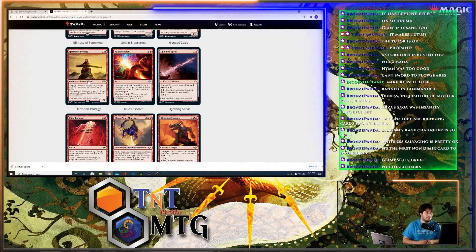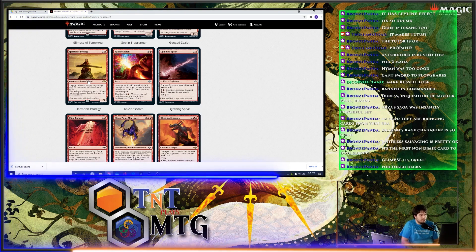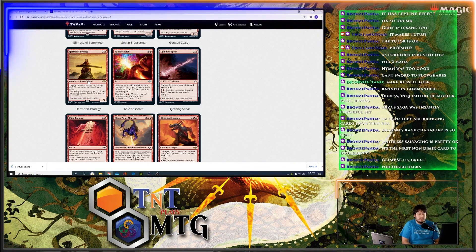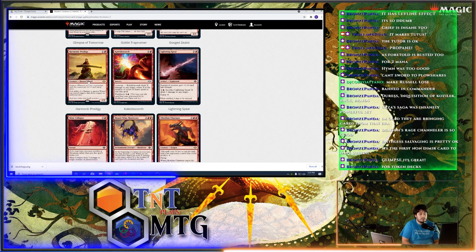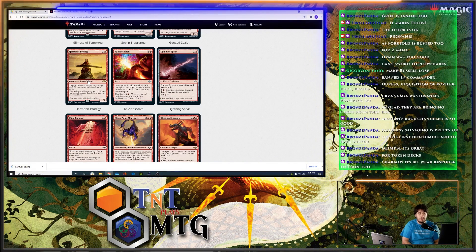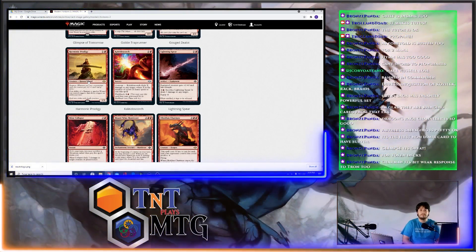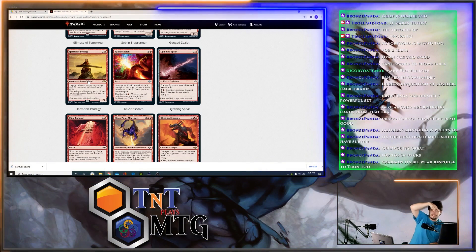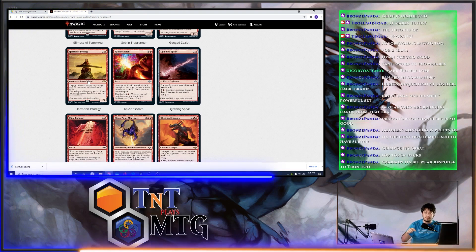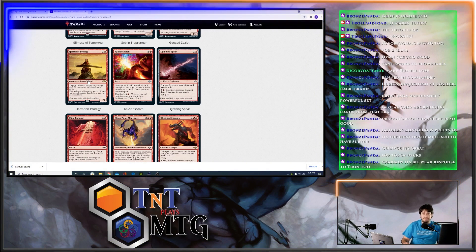Harmonic Prodigy has Prowess for a two-drop. If an ability of a Shaman or another Wizard you control triggers, that ability triggers an additional time. The blue-red Wizards deck just got an upgrade. There are some really good Wizards that haven't had a chance to shine — Snapcaster Mage is relevant here. Harmonic Prodigy lets that happen again — you flash in Snapcaster Mage targeting one card in your graveyard, Prodigy causes it to trigger again, you target another card and get to cast both. It's kind of insane.